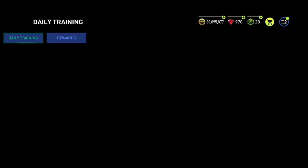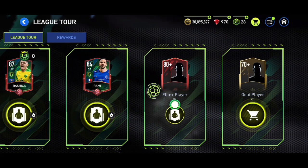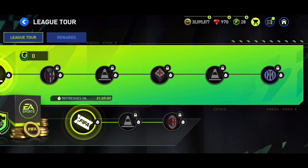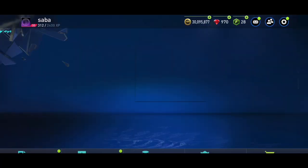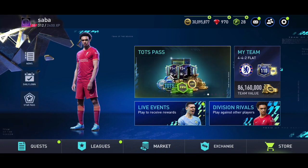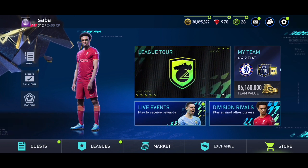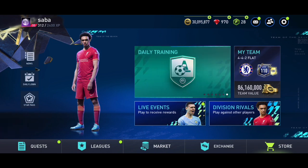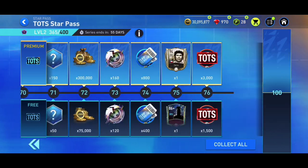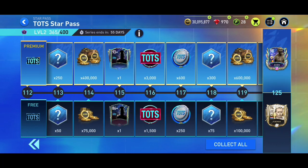We've also got League Tour skill games — every day you can play three skill games and three matches to earn League Tour tokens and more Star Pass credits. To summarize: complete all your quests daily, play Team of the Season skill games, Daily Training, and League Tour games, and play Division Rivals, VS Attack, and Head-to-Head matches — and you should be able to get all 100 Star Pass rewards very easily. Free-to-play gets the 94-rated Sendback card, and Star Pass buyers get the 98-rated card plus all the other icon rewards.